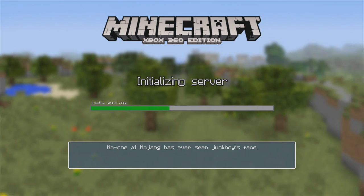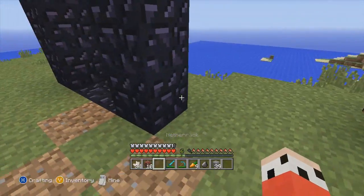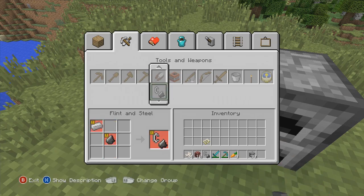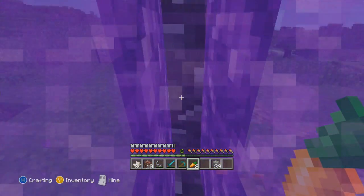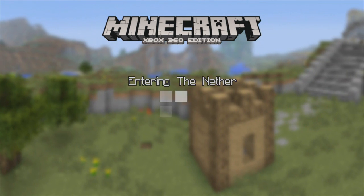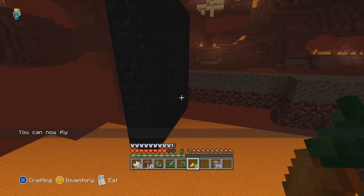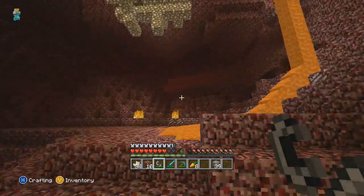So you have tons and tons of nether quartz, which is cool because it's amazing for building with all the different types of stuff you can make with it. I actually need to make a flint and steel because that creeper blew up my portal. Let me find a flint and steel and then go back to the nether. This is a reset nether — a fully regenerated one, fresh as the day it was made. And you can see this is exactly how it was — apparently it doesn't change the layout.